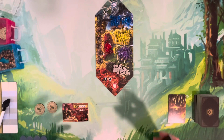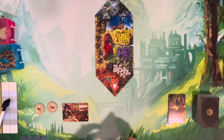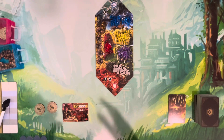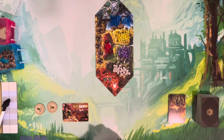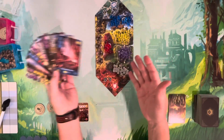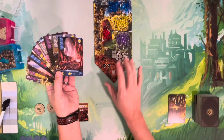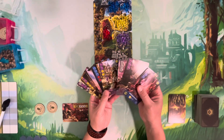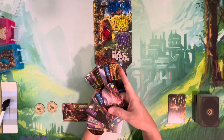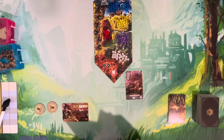This next part is for those unfamiliar with It's a Wonderful World — feel free to skip ahead if you know it. Once you have your hand of cards from the split and trap phase, you decide which cards to construct and which to recycle — discarding them to get the resource shown in the upper right corner.